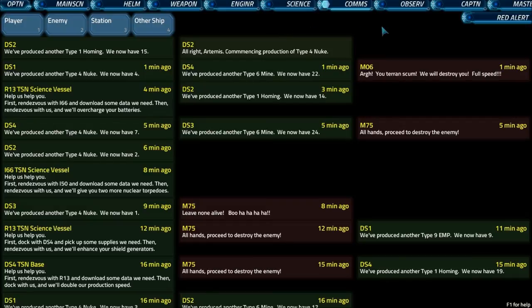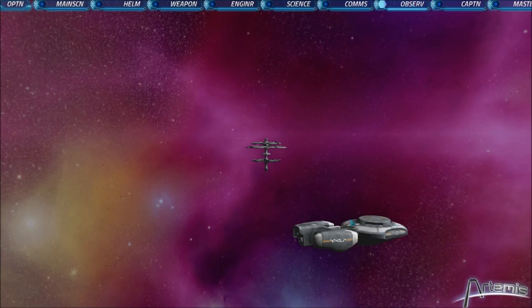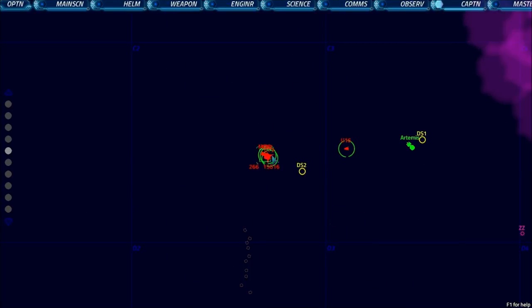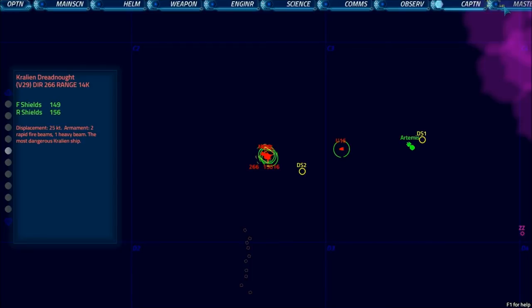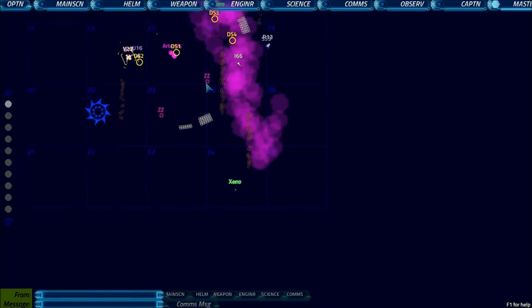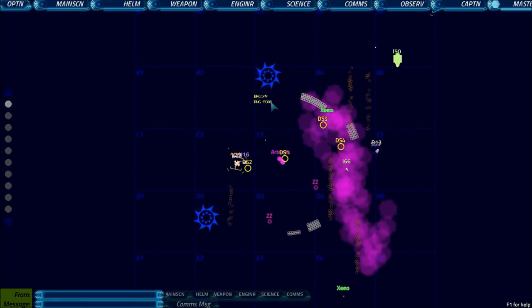There are a couple more side modes. Observer shows a cinematic view of the ship or things near the ship — you can use it to just watch the game unfold. Captain's Map is basically like the science console but you can only look and zoom in; you can't scan anything. Then there's Game Master View — similar to Science but with a complete view of the whole map, including things hidden inside nebulas. You can send messages to certain ships or stations, seeing who they're from and what they say. Later on you'll probably be able to spawn ships, but at the moment it's fairly limited.